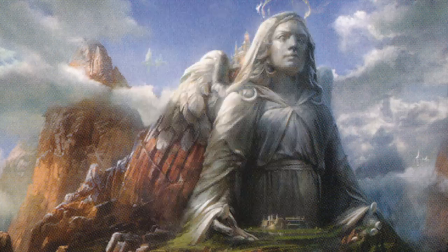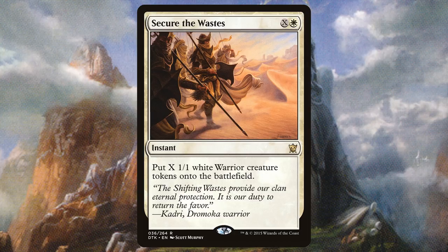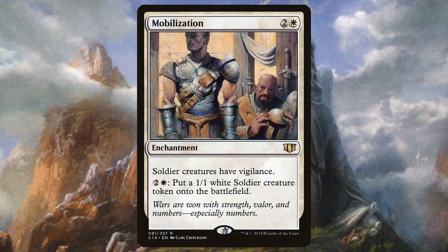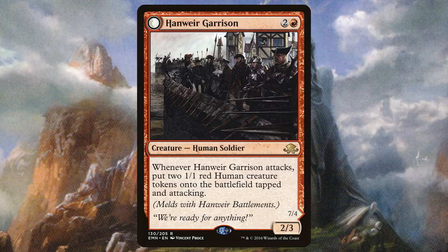We have multiple ways of making small token creatures that we can buff with Mentor. Obviously, being in white, we have to include Anointed Procession to double all the tokens being generated. And obviously, being in white, we have Secure the Wastes. It's good early game to get board presence, and it's great late game as a mana sink. Martial Coup gives us Soldier Tokens, but can also act as a board wipe if we start running into problems. Mobilization gives all our Soldiers Vigilance, and for two and a white, we can make a 1/1 White Soldier Creature Token. Synergy.